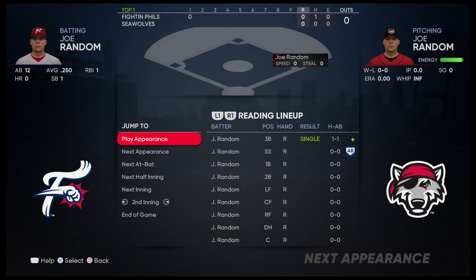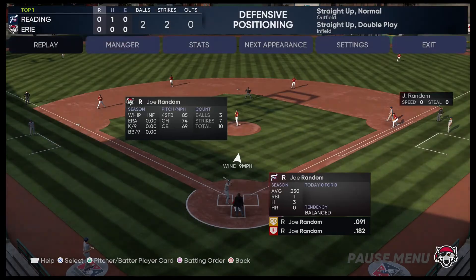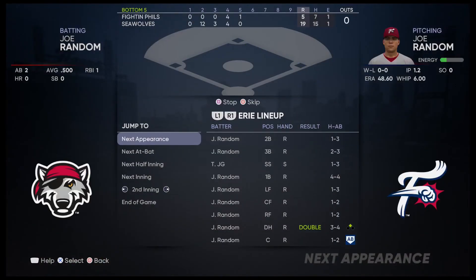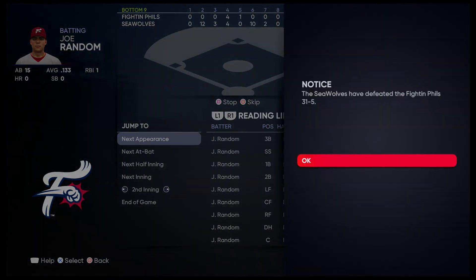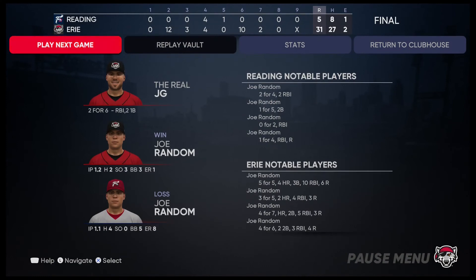Right now I'm the home team so I'm not fielding, but you can do this even when you are fielding — just press options again, simulate and exit. You don't have to wait until you're the hitter. Just spam circle and look — I'm having one of those high-scoring games which is really good. We win 31 to 5 and I finish 2 for 6. Not the best, but there will be games where you go 5 for 5 or even 14 for 15.